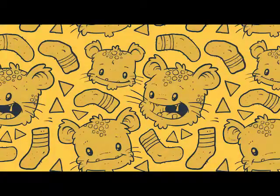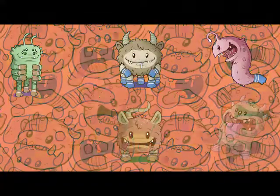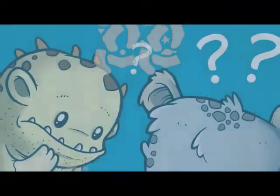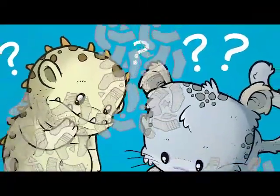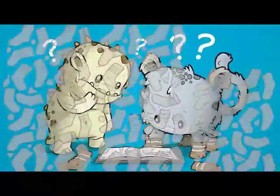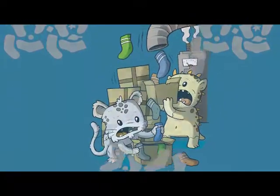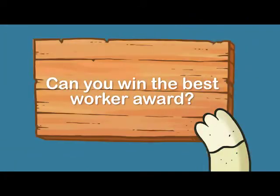In a far away fantasy land of Temis, there is a valley full of cute little monsters. You can find monsters with one leg and others up to nine legs. You work at the local sock factory, picking and dispatching sock packets for these monsters. The faster you can pack and dispatch the orders, the more you win. Can you take on the role of the workers and win the best worker award?